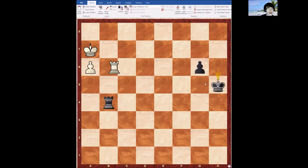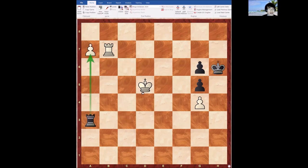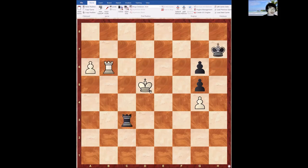I'll show you the rest of the game — it's a pretty easy draw from there for black. Coming back to the first position: King d6 is not right. Rook b7 also doesn't win because of King h6, a7, Rook a3, and next move black takes on a7 — stalemate. So how do you win that for white?